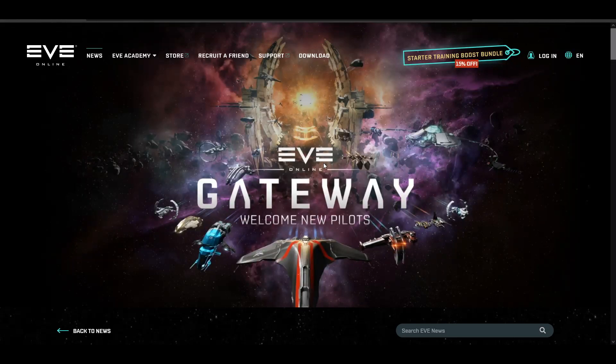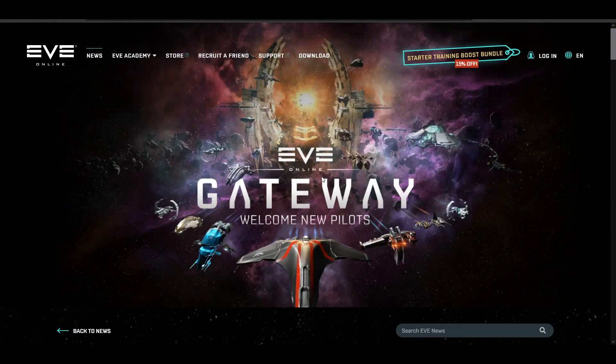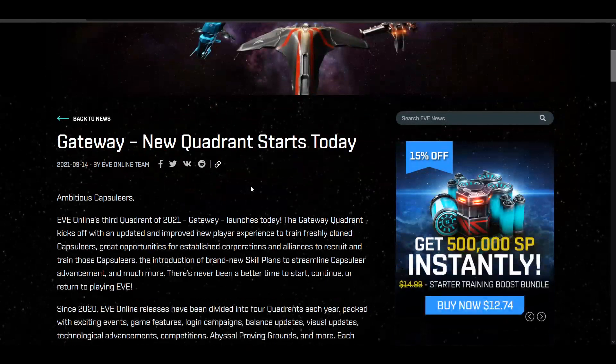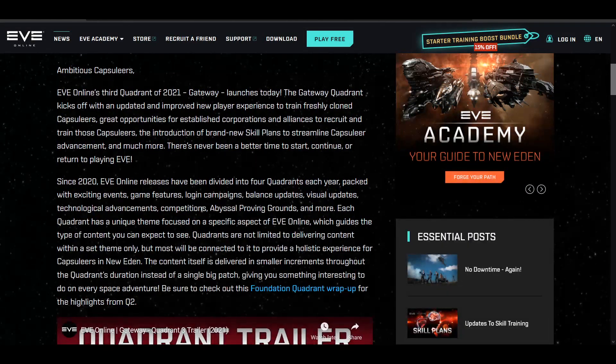What's up guys, it's Eventon here. The Gateway update is upon us — I thought we actually had a little more time, but the last quadrant update took about four and a half months. So the Foundation quadrant update did take quite a while. I'm going to go through this relatively quickly, plus show some hidden gems not necessarily shown in the initial Gateway update reveal.